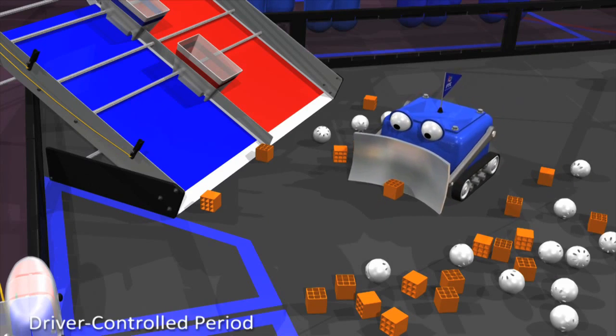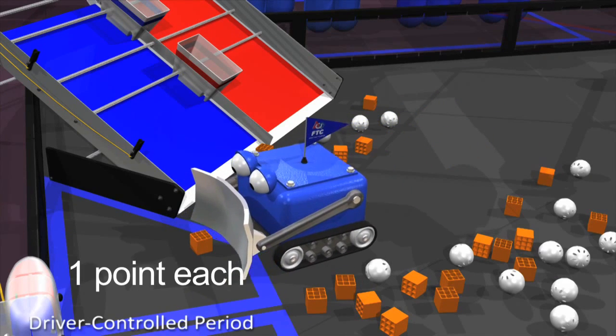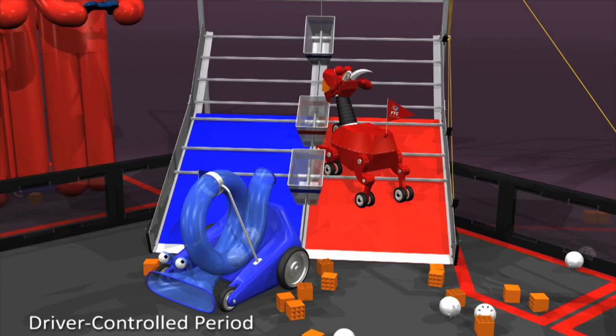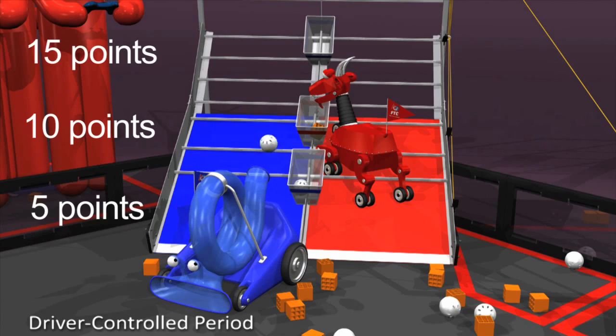During the driver control period, debris scored in the floor goal counts 1 point each. Debris scored in the mountain low goal counts 5 points each. Debris in the mid zone counts 10 points each. And debris in the high zone counts 15 points each.